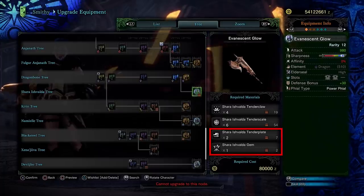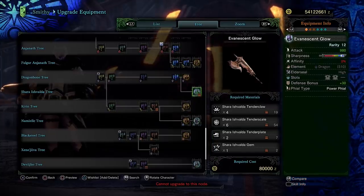Now, if you break the head once, you actually do have a chance to get these, but it's a very low chance. However, what you may not know is that there is something you can do every single Shara Ishvalda hunt that guarantees you will get one of these two not once, but twice. That's right, two either Tender Plates or gems every single hunt.